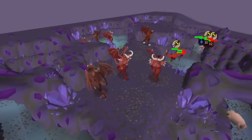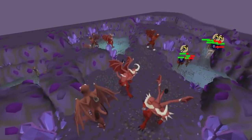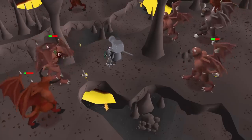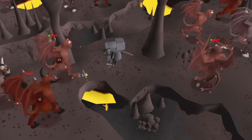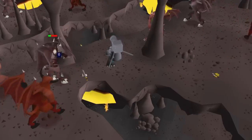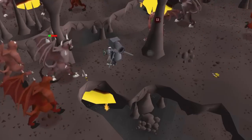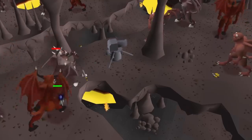There's nowhere in the game that you can kill greater demons in a multi-combat cannonable area, but in the Chasm of Fire, if you set up your cannon on this tile here and use ranged on the demons, your cannon will consistently attack the demons around you because of their spawn points, and you'll get almost as much experience as if it were a multi-combat cannon area.